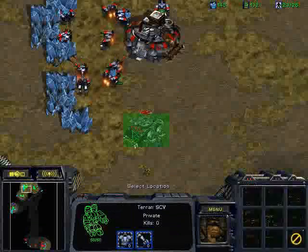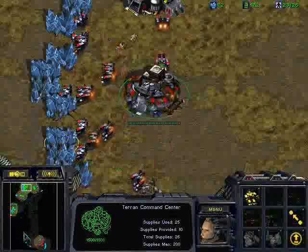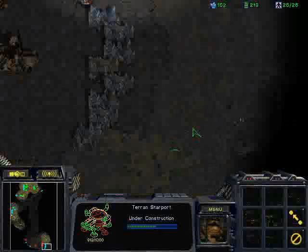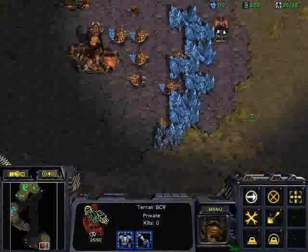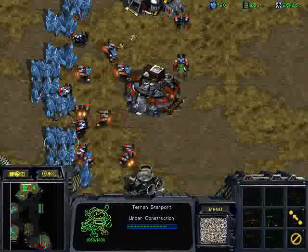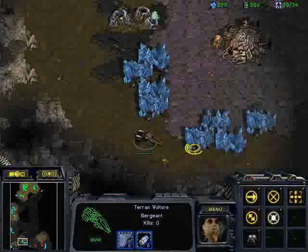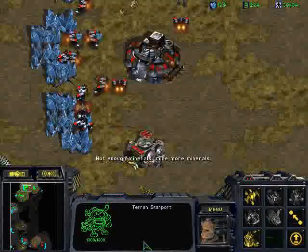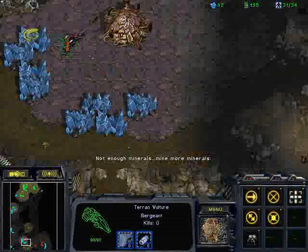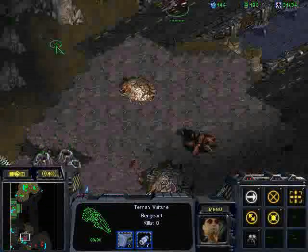3 hatch hydralisks could cause some trouble as well, but usually 3 hatch is not a good counter to the 2 port wraith build. As you can see I place my starports closer to his main so the wraiths will arrive earlier. First I produce 2 vultures and rally them to sneak behind his mineral line at his expansion to cause economic damage and pull all his drones to his main. Then I take my third vulture and go behind the cliff behind his expansion minerals, placing it where it can fire if I have vision — because I'm going to float the factory to his expansion for vision. Then I take my initial wraiths to his main and attack his drones there, so he has to pull his drones to the expansion, but at the expansion I have vultures, a vulture behind the cliff, and a factory for vision — he cannot pull his drones to any safe location.